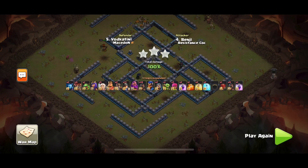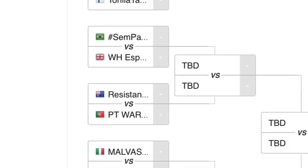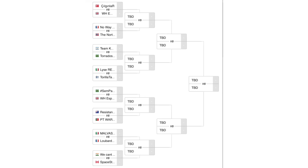Resistance COC moved to day two in the round of 64, going against PT Warriors from Portugal. From these 16 teams, one will qualify — it looks achievable for the boys. Some teams in this bracket are War Hunters, The North Watch, Torados FC, Torilla, one of the loop board war teams, and one of the Space Station Gaming teams as well. Good luck to the boys.